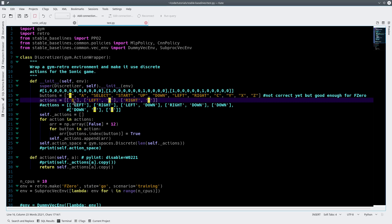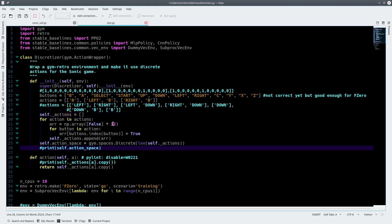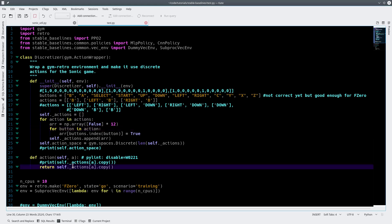B is accelerate in F-Zero, and I have limited the actions here to going straight, going left plus accelerating, and going right plus accelerating. So basically my bot never slows down — he just always accelerates. You can go through this yourself if you want; there are 12 inputs. Basically all it does is turn it from 12 inputs to 3 inputs. That's it. It's quite handy.